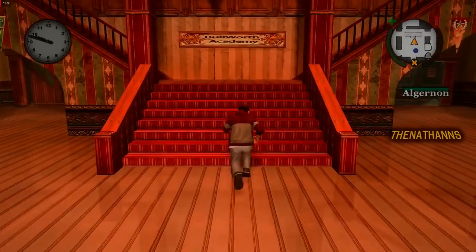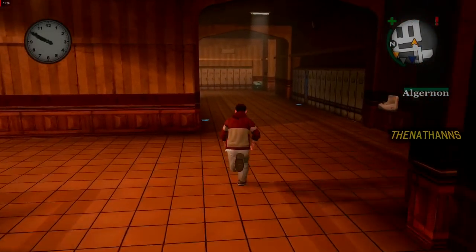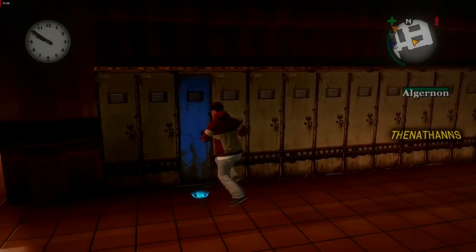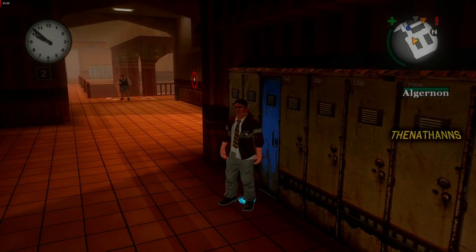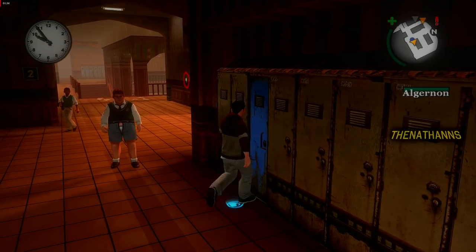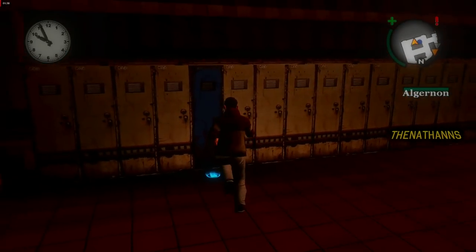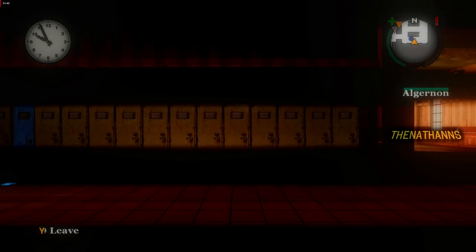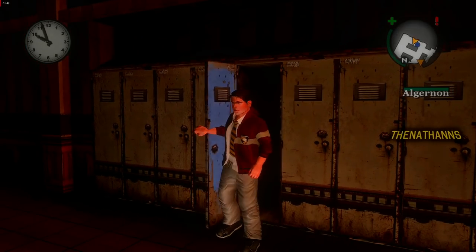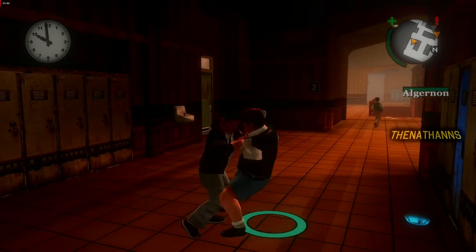So it seems like the fighting-bullies part is mandatory — you can't really skip it. The locker has a marker saying it's interactable, but we can't actually do anything with it — we don't get a prompt and Jimmy can't open it at all. However, a nearby locker we can go in. It seems Rockstar purposely disabled that locker for this mission. Even if we try to shove Algae in, he won't go in.